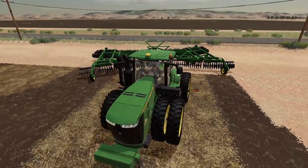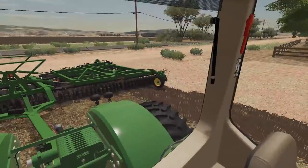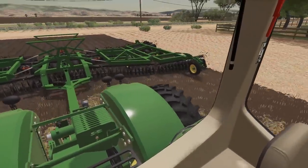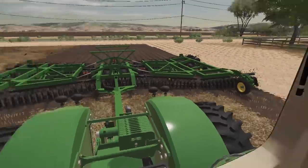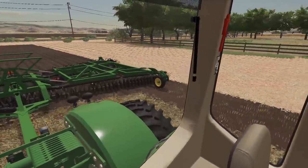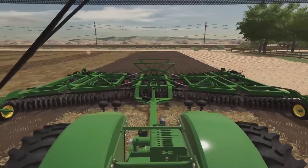Drop it down — looks good. We'll stay on this line. It pulls it just fine — that's perfect. We'll get plowing here. The five-section knocks out a big chunk of it. Bolt should be getting here soon and we'll get our other plow in the field as well.